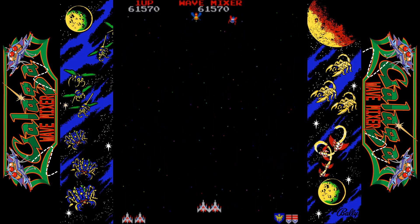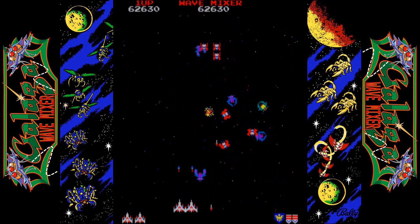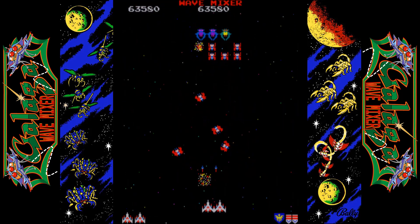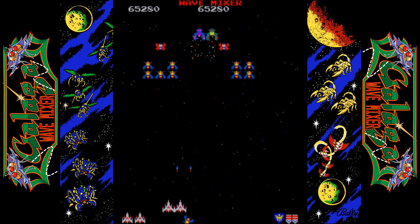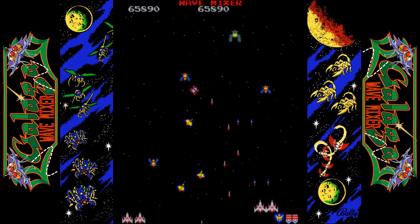In this ROM hack, the waves in which the bugs enter the screen are randomized. There are 24 different possible pathways that the bugs might use to enter the screen. In some of these pathways the bugs join the formation at the top of the screen; in others the bugs just fly off the screen.